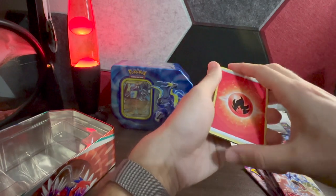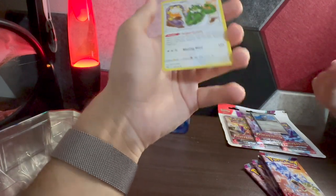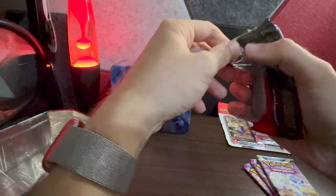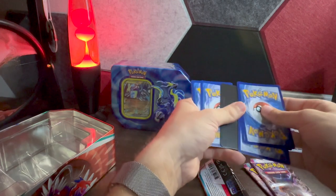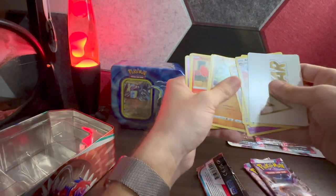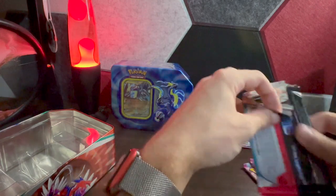Let's start with the non-Paldea packs to reset luck. Fire energy, Magmar, Spiritomb, Burmy — anything special? Tornadus — that's a cool card, wish it would have been holo. Getting all our bad luck out on the earlier packs. Then the Silver Tempest pack: V-Star card, Archen, Serena, Hawlucha, Rufflet, Vulpix, Drowzee, Growlithe, Dreepy, and Incineroar — really cool art card but nothing too crazy.